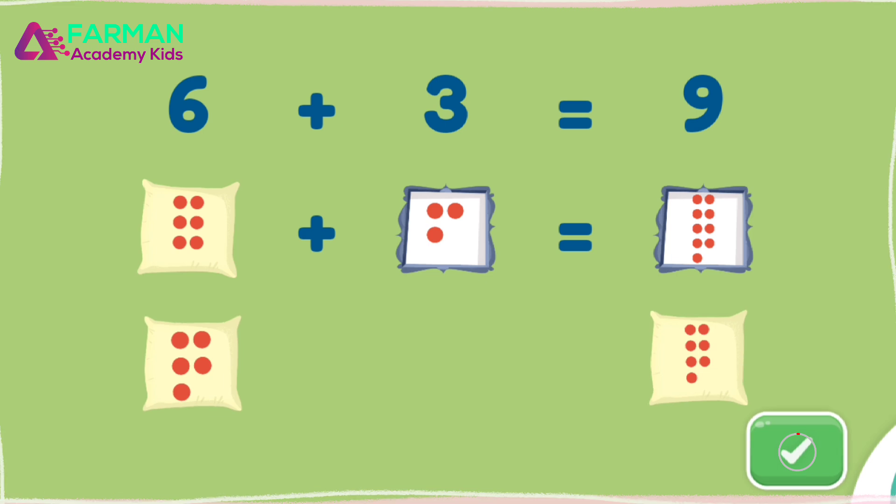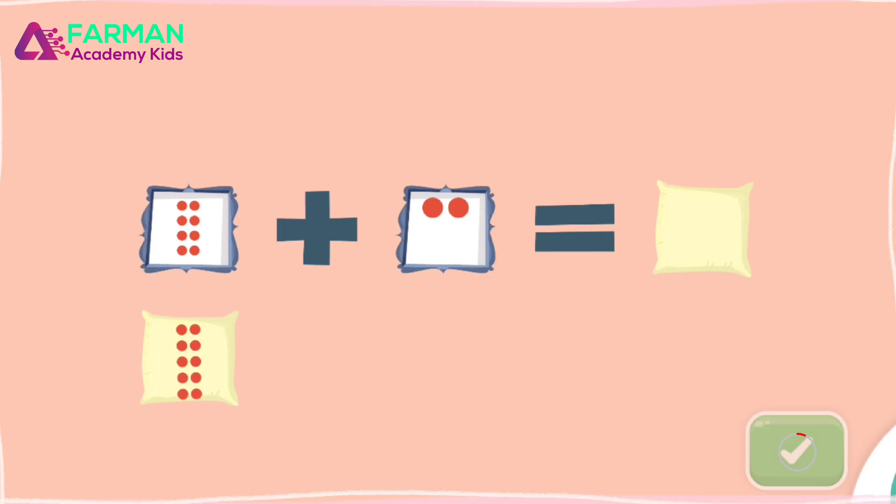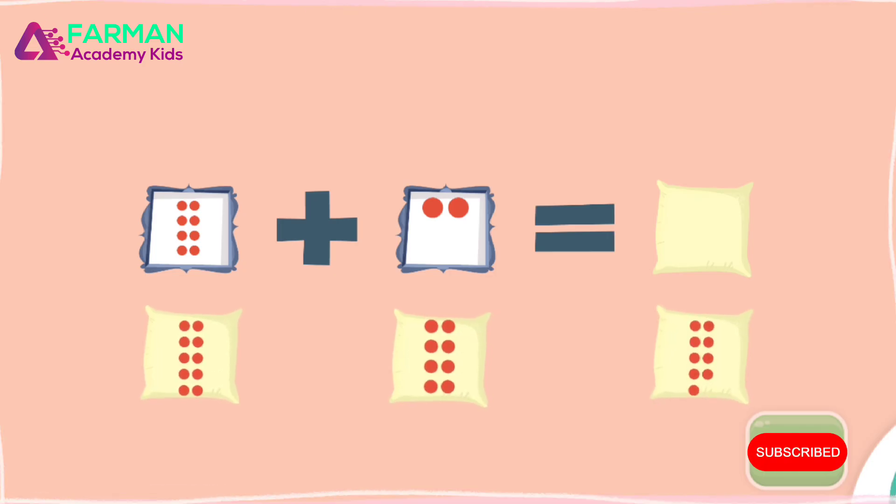What is eight plus two? Drag the number of dots to the empty square. And then again? Eight plus two equals ten.